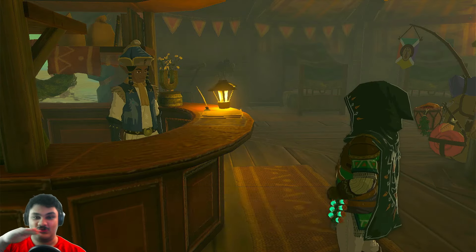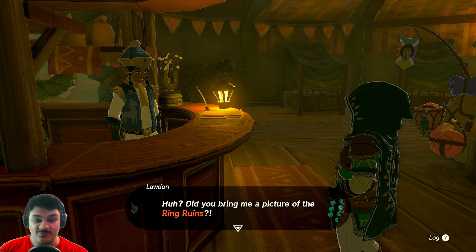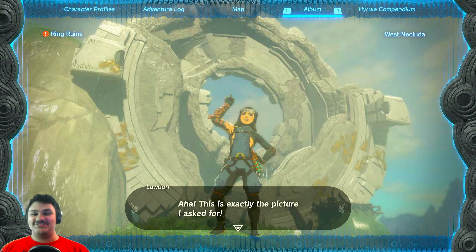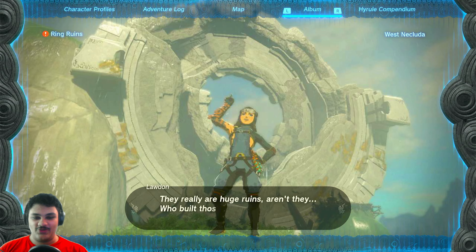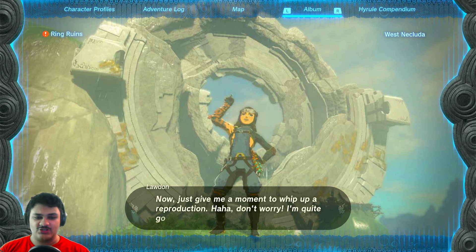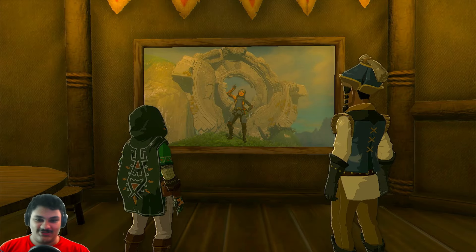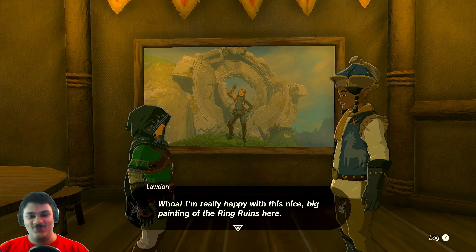I'm gonna leave that cutscene uncut just so you guys can see how long it was — this game occasionally has those really long ones. I'd like to paint a picture of the ring ruins. They need a big, impressive picture of the ruins to use as reference. 'Can I see it? This is exactly the picture I asked for! Is it okay if I paint a copy?' Sure! 'They really are huge ruins, aren't they? Who built those, and why? What was their purpose?' Now just give me a moment to whip up a reproduction. I know how to look at pictures and copy them, just like this guy. Beautiful — it's perfect for this stable, and it's all thanks to you, Link!